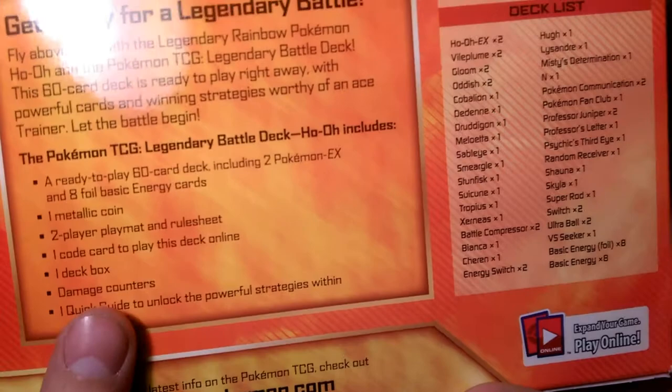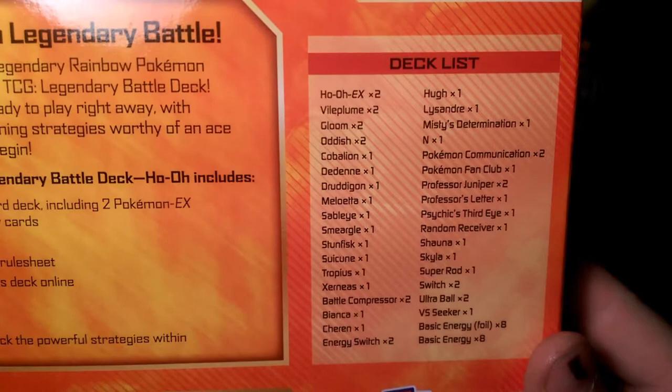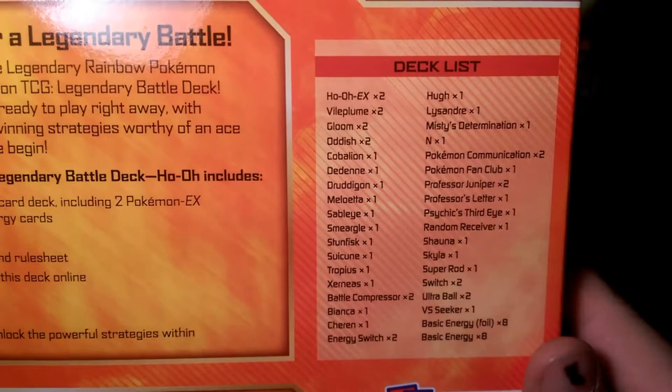Here is the deck list. It has a Ho-Oh EX, 2 Vileplumes, 2 Glooms, 2 Oddishes, a Cobalion, a Dedenne, Druddigon, a Moltres, a Sableye, Smeargle, Sunfish, Suicune, Tropius, and Xerneas. That's a lot of different Pokemon.